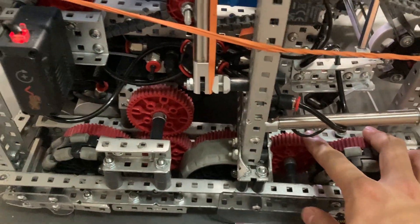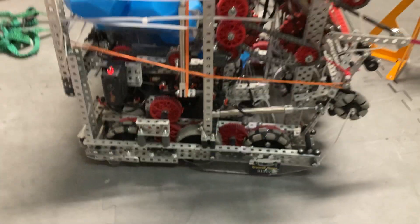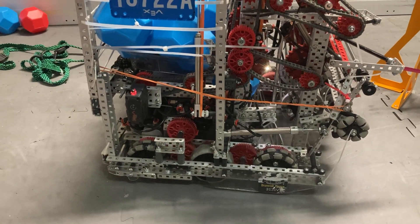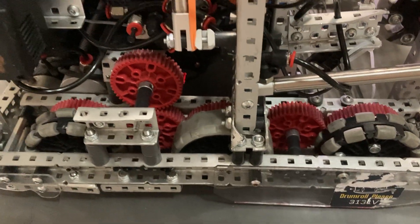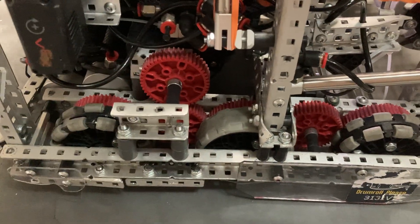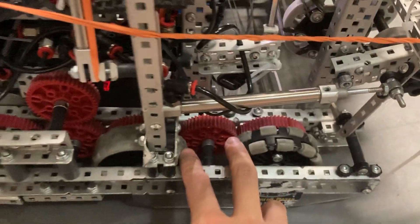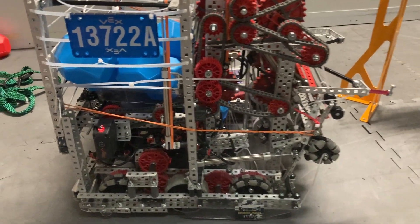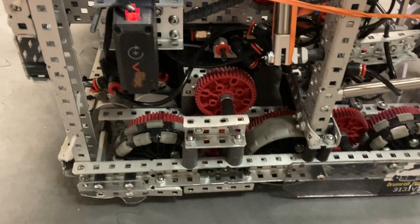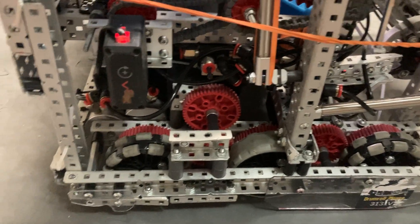We have this drivetrain — it's pretty standard, 4d RPM on 3.25 inch wheels. I think this is what Pingshine Unicorns ran, because their robot was much faster than anyone else's. Our robot's top speed is much higher than most robots, but the main problem is its weight.